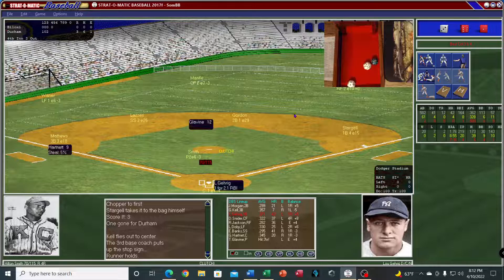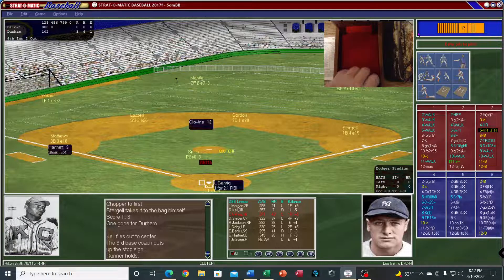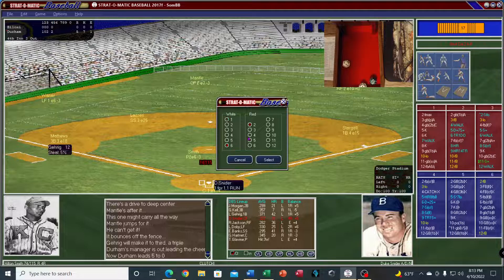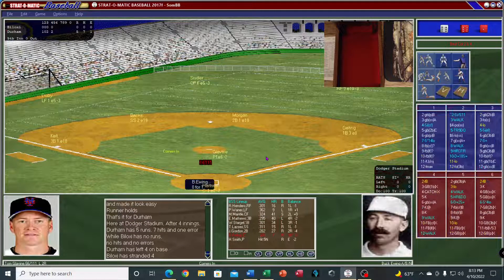Here's Gehrig — see if he can drive in some more runs. That center field fence has been looking pretty great for everybody so far. It's off the top of the fence — Gehrig comes in with a triple! Duke Snyder up — ground ball over to Joe Gordon who picks it up, throws to Stargell. But not before they put two more runs on the board. Five-nothing, top of the fifth.